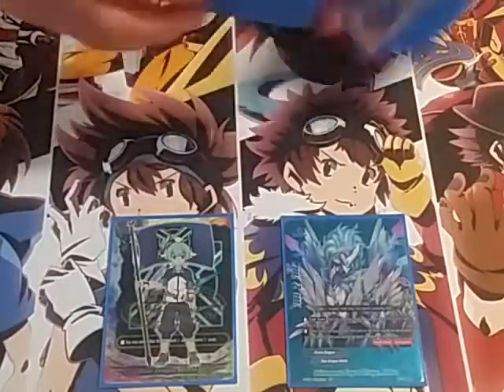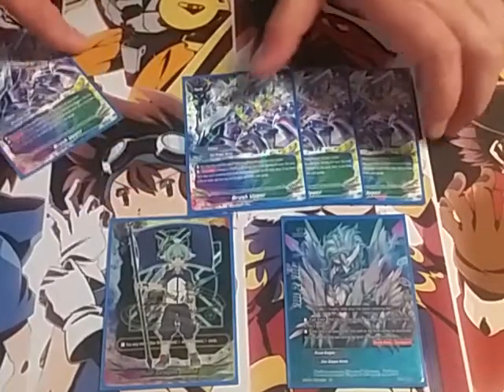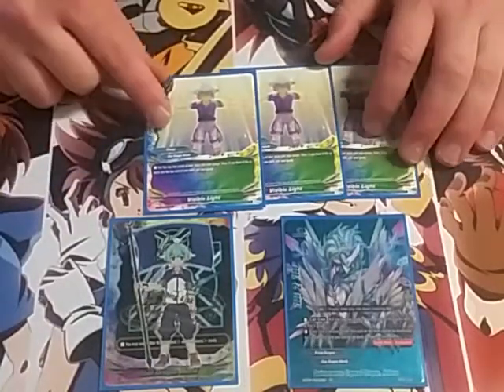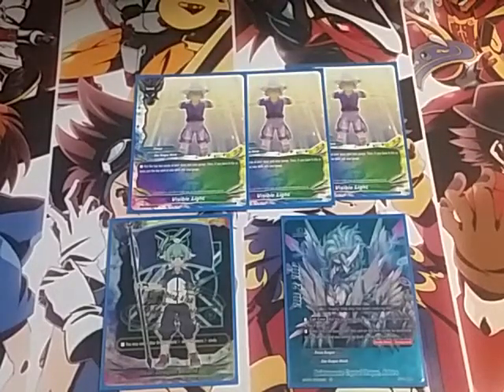It goes through your deck quicker. Kind of your other shield — Brush Upper: basically if you have a Prism Dragon in the center as a counter, choose it, it doesn't get destroyed, and if you have six or more life you gain a gauge. So you nullify the attack and gain gauge, which is really good. Then three Visible Light — I like this card but I'm still unsure about it. I get two gauge, and if I have eight or more life I gain another gauge, so getting three gauge for a very low cost.